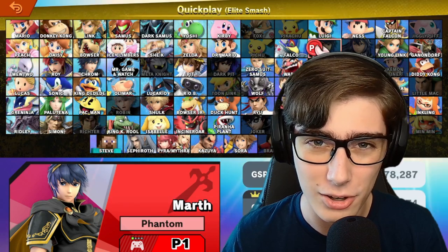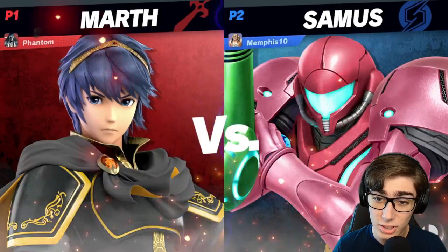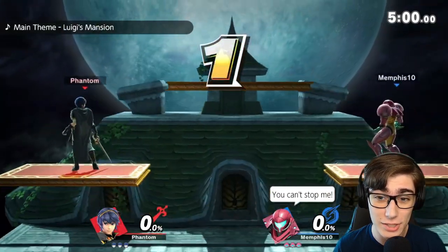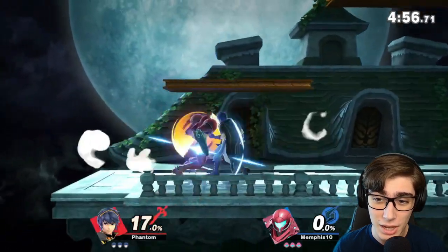Let's go for this black alt. Love the black alt on Marth, as always. So let's go in and probably break some shields and break some hearts. Looks like we have Samus up first, and we all know what happened the last time that Samus tried to fight us on Elite Smash — it didn't end very well, and hopefully this will be the same thing.